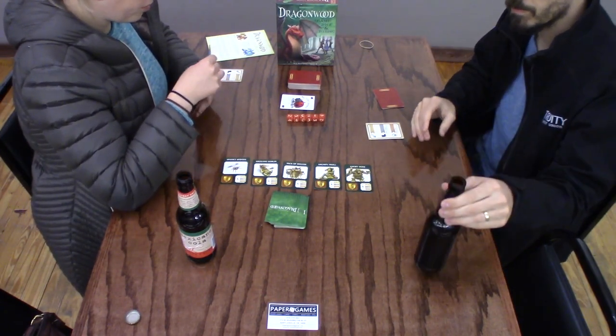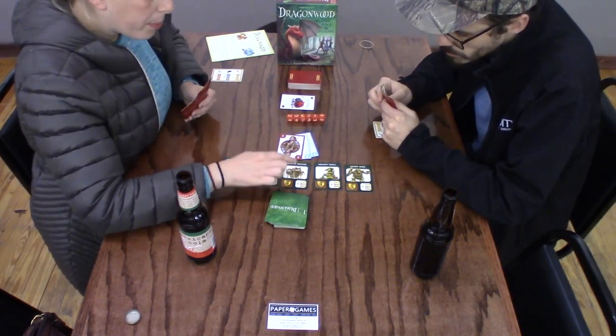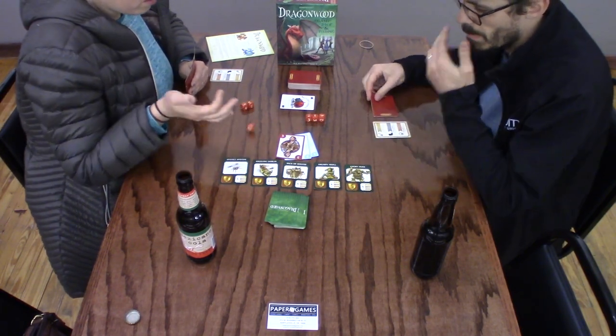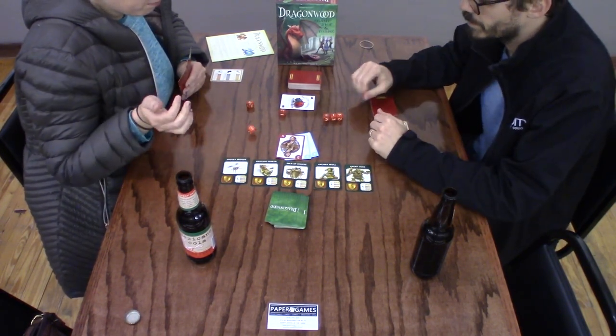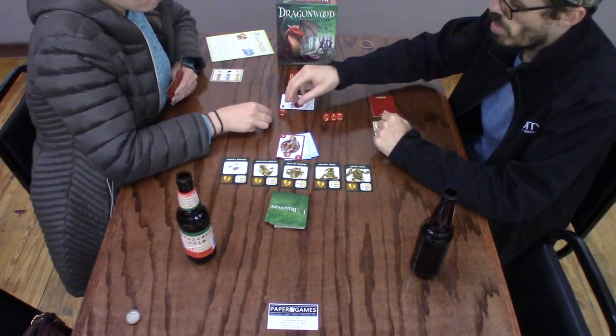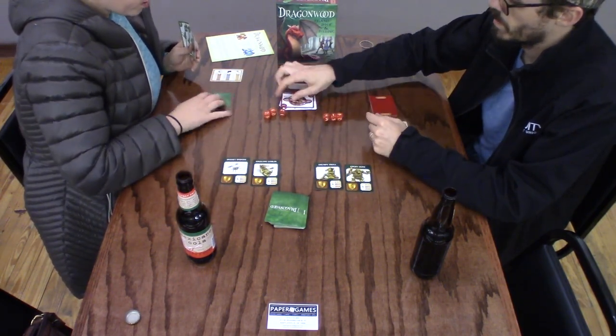I'm going to try to strike with one, two, three on the pack of wolves. Go for it. Three cards means I get three dice — a two, a four. You got it. And a two. So I'll take that and place it face down.